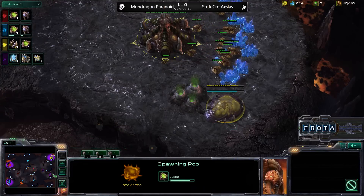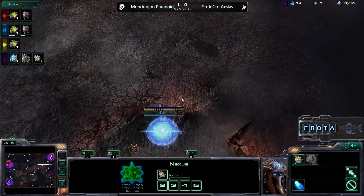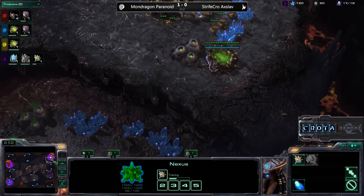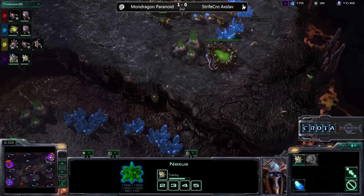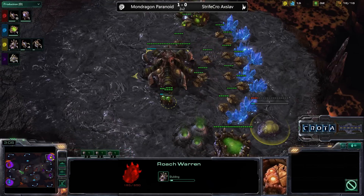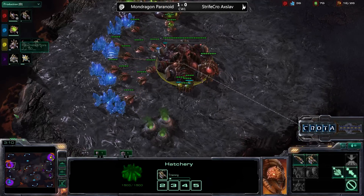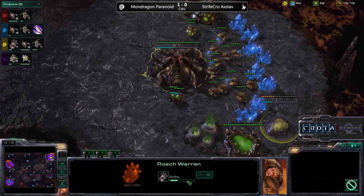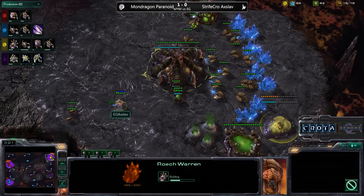There are a lot of things to be careful about on a map like this where you do not share a base and a ramp chokepoint — you need to make sure you have a way of getting units into your opponent's base. A Pylon positioned over here would probably be one of the better options. Strifecrow is now getting into a Roach Warren, and we can see six Zerglings now being trained up by Mondragon — those Zerglings will be making their way out in just a moment. The Roach Warren is about 25-35 seconds from completion.